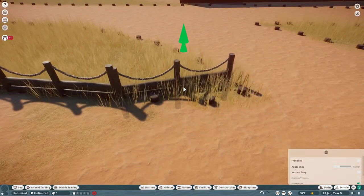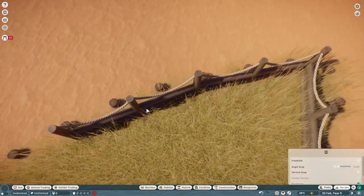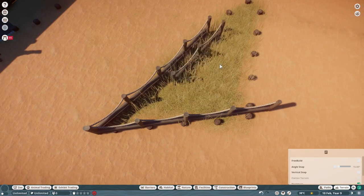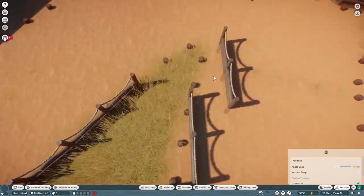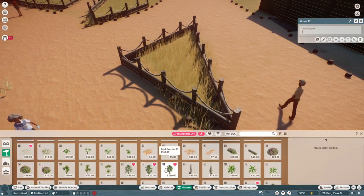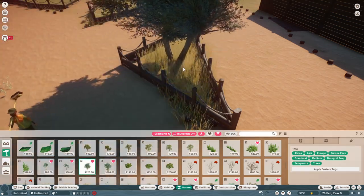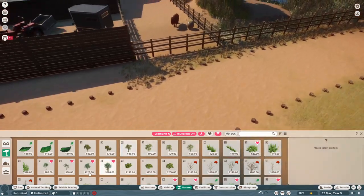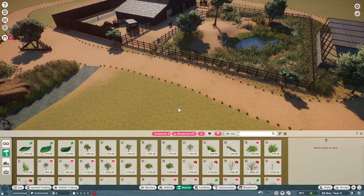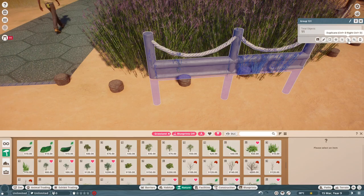That turned out pretty nice. Continuing on with the guest fencing — you can see there's a gap in the path here. Instead of fighting that with free build, I'm just going to let it be there and actually use it as a planter, so we'll stick an olive tree in there. I've come to embrace the gaps in the path — they are opportunities rather than problems.